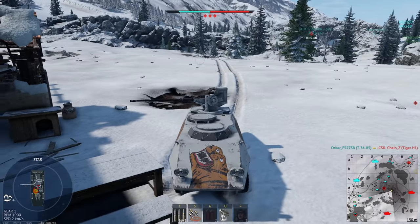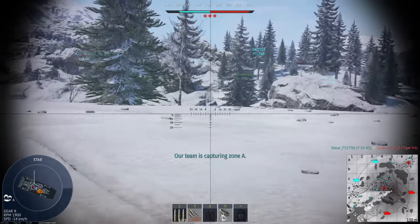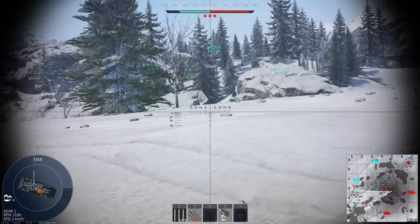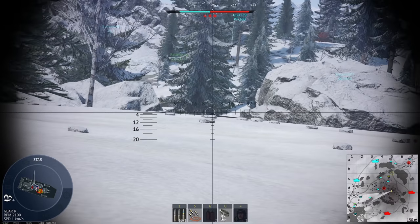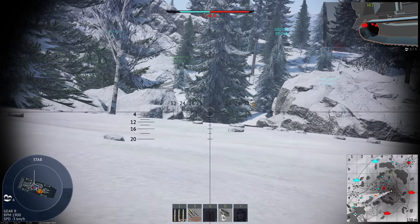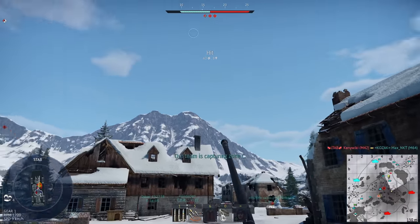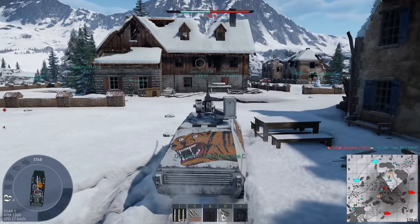I hit him but I'm using AP. The Tiger's back. I should probably go for his track again so my teammates can get him. He's tracked again. There's a little guy — well, here he comes.